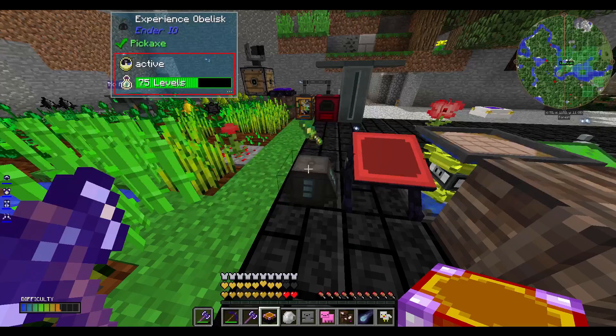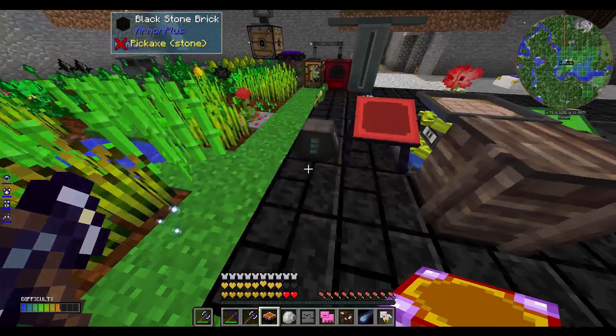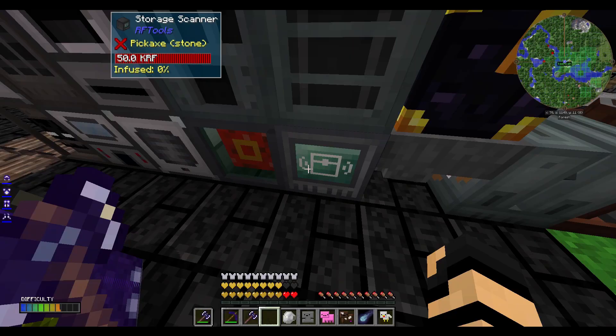I'm putting all my XP in the obelisk. I don't know if you have any left on you, but this way we can kind of use it all appropriately. I'm going to put the disenchanter right next to it because we're going to need it. We need more books — I need books.